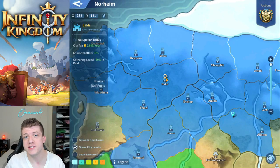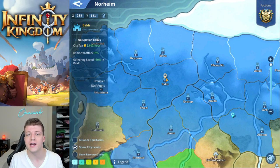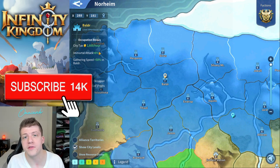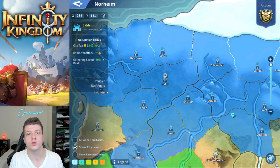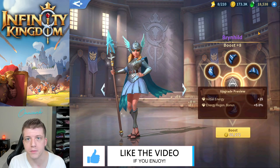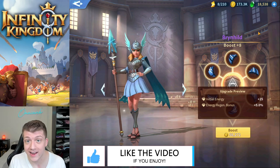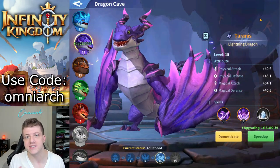You know the drill. Capital cities are some of the most difficult cities to siege here in Infinity Kingdom, but they're also some of the most important. Not only do they provide your alliance with powerful buffs and gathering speed, but they also provide your entire alliance with gold per hour — and gold is one of the most rare and important resources here. You're gonna need a ton of gold to boost all of your immortals and upgrade all of your dragons. So in this video I'm going to show you how we were able to take down this capital city.